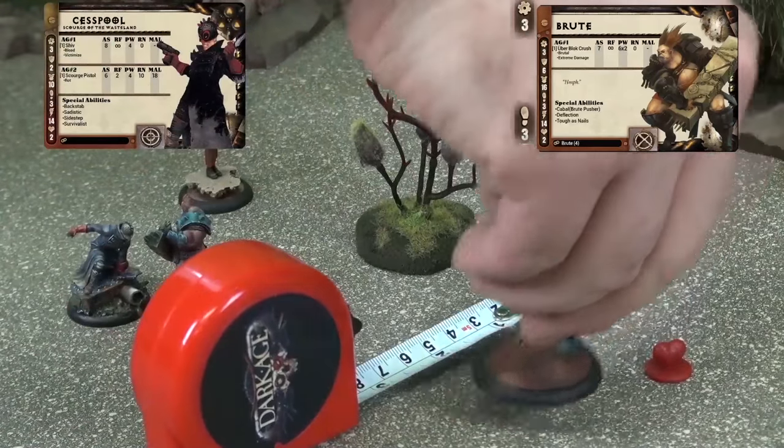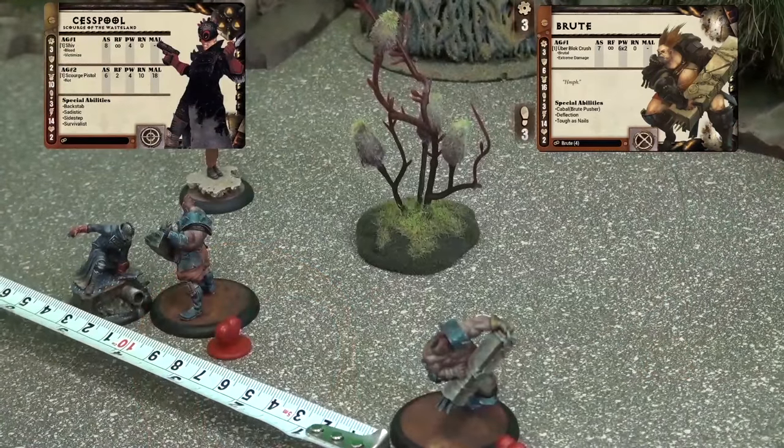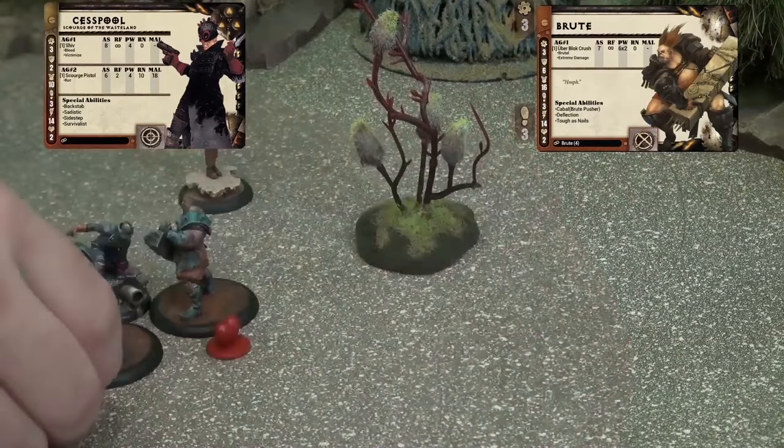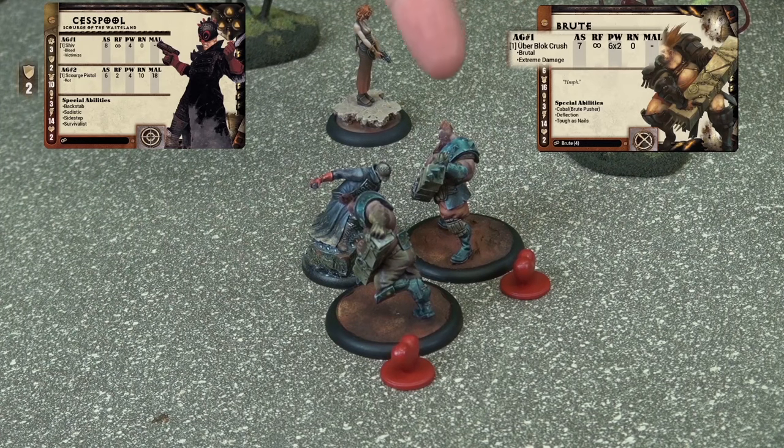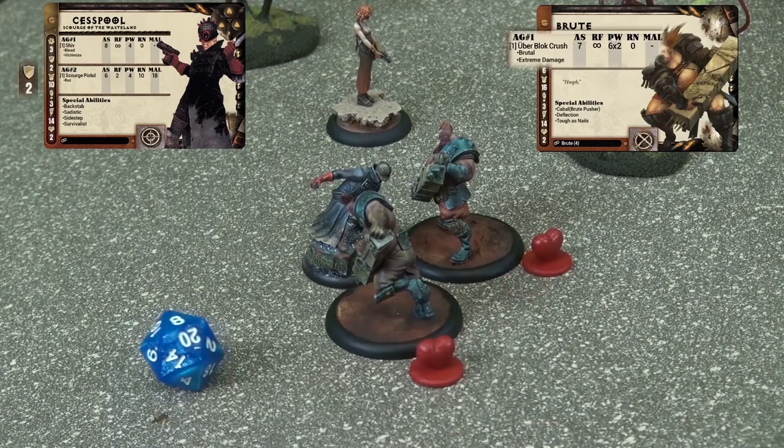The Outcast player will now activate his remaining Brute. He spends his first AP to move 3 inches up the battlefield, then spends his remaining 2 AP to move 6 inches into contact with Cesspool. Like before, this results in a charge attack. We take the Brute's AS of 7 and add it to Cesspool's defense of 2. The Brute receives a plus-1 due to his charge bonus. In addition, he receives another bonus known as a Gang Up bonus. A Gang Up bonus occurs whenever 2 or more models are in contact with the same enemy; the attacking model receives plus-1 AS and plus-1 Power for each ally in contact with his target. In this case, the Brute will need to roll an 11 or less: 7 for his AS, 2 for Cesspool's defense, plus 1 for his charge bonus, and a further plus 1 for his Gang Up bonus. The Brute rolls an 8, succeeding in hitting Cesspool.